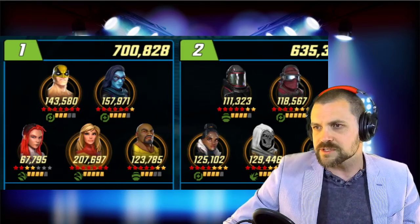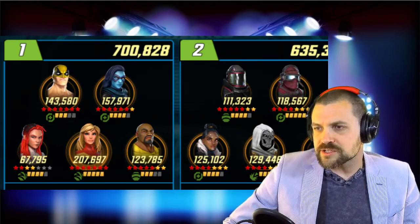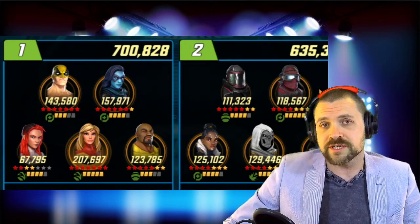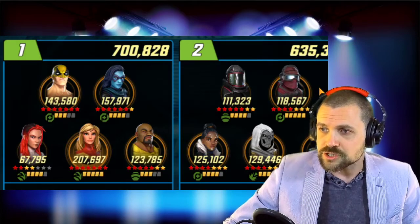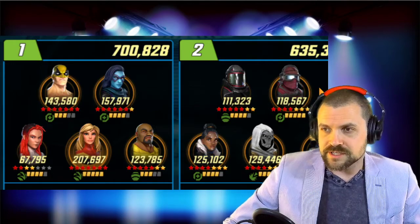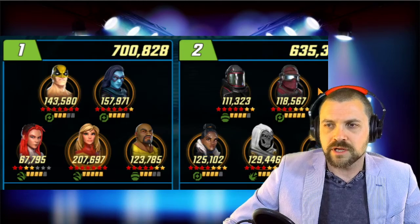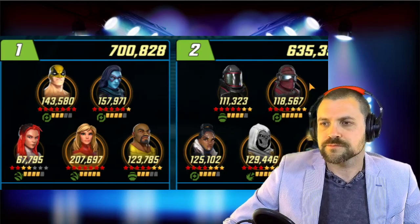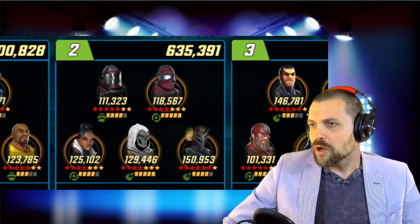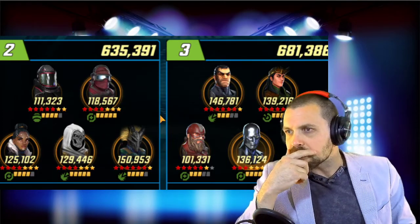Placement looks good. This is a 700 power level monster team. I'm going to give you an A-minus for this team, mainly because I really think you should try healer on Captain Marvel and see how that plays out. Otherwise, just have fun building up Colleen Wing and getting Misty in here — that's going to be a great team. Good job.